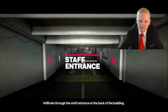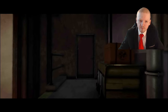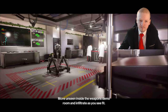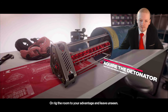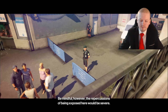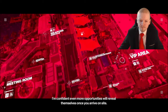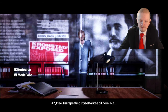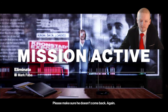Or, infiltrate through the staff entrance at the back of the building. Access the second floor using the elevator shaft. Move unseen inside the weapons demo room and infiltrate as you see fit — act once an opportunity presents itself. Or rig the room to your advantage and leave unseen. Be mindful, however — the repercussions of being exposed here would be severe. I'm confident even more opportunities will reveal themselves once you arrive on site. 47 — please, make sure he doesn't come back. Again.